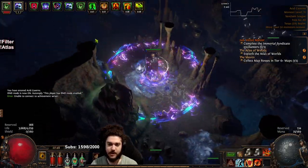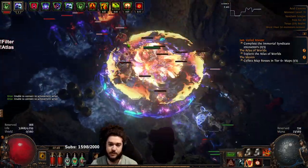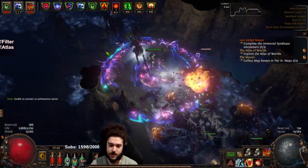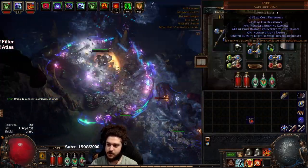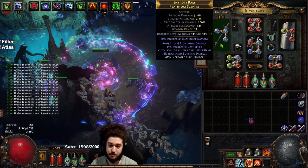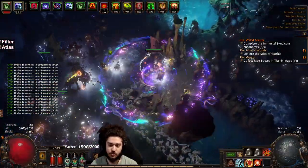I didn't turn on my VPN so I don't know if I can actually do the league mechanic, but I will try. So far everything has been pretty smooth on the character. I'm just running on a four-link Righteous Fire. I did get a lucky Pyre drop — that's about 74% burning — and I also have a plus one fire with burning and increased burning damage.